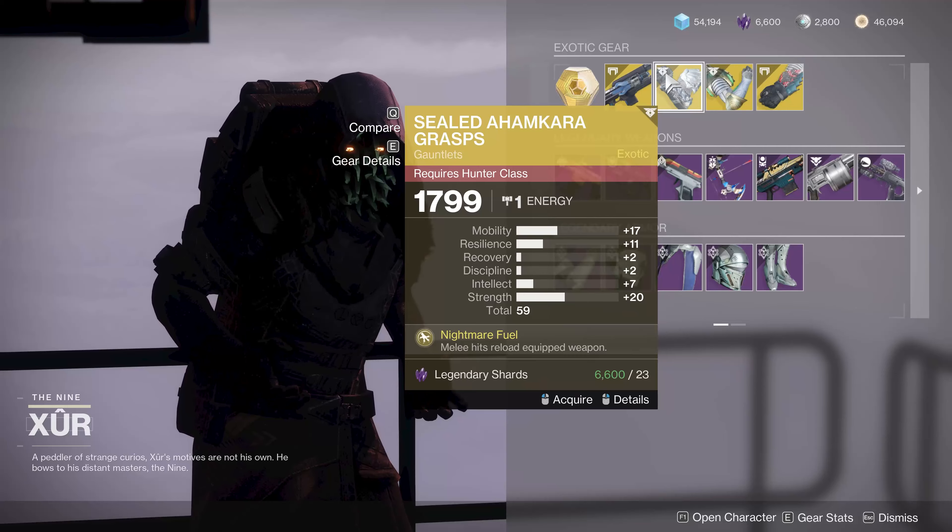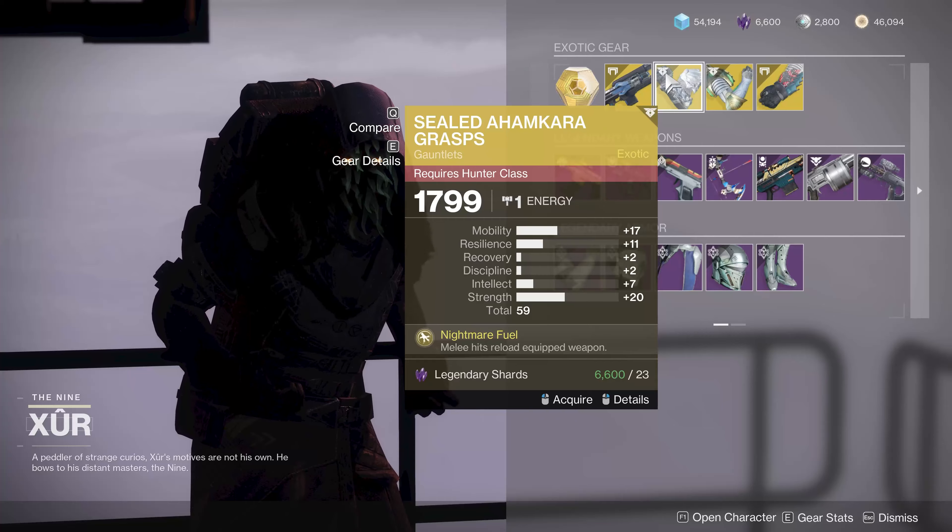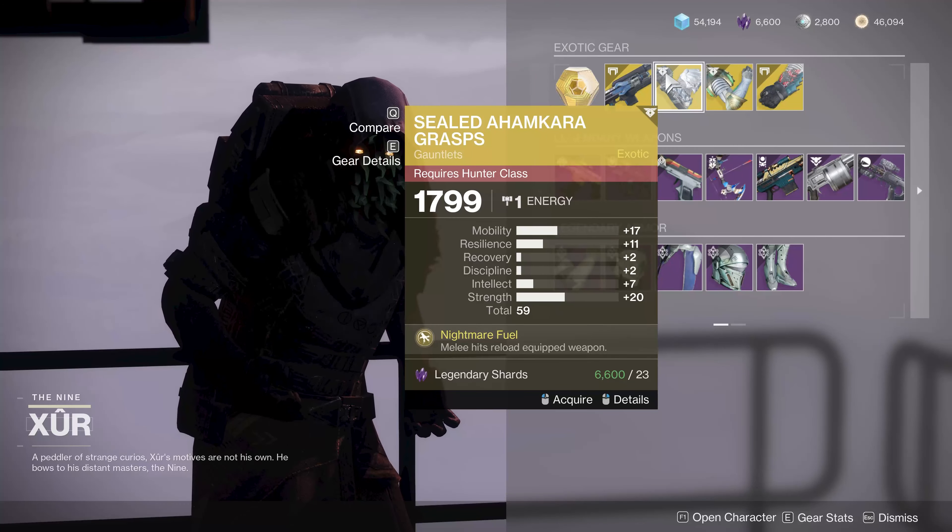For the hunters, you've got a 59. It's got mobility and resilience and it's based on melee and strength for a hunter, but still it's a 59. If you don't own it, you can experiment, but stat roll, not amazing.